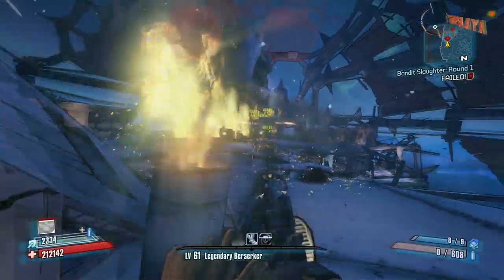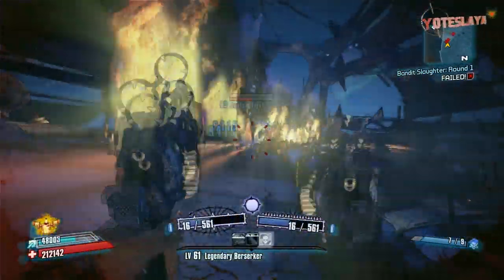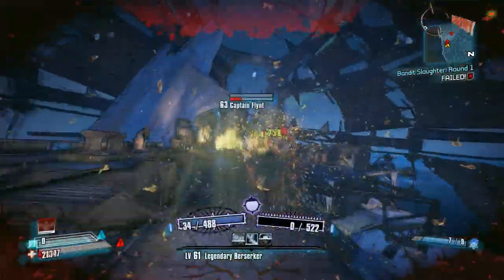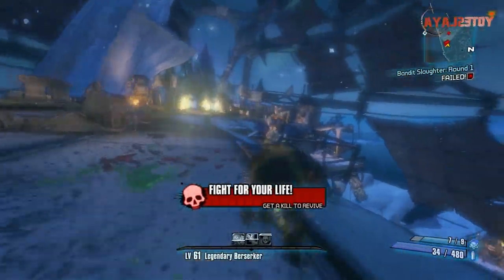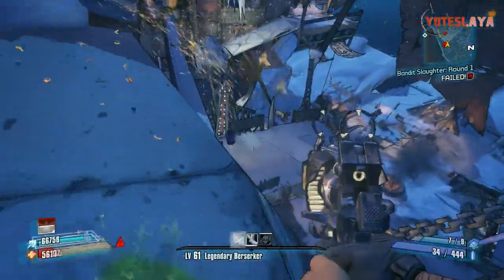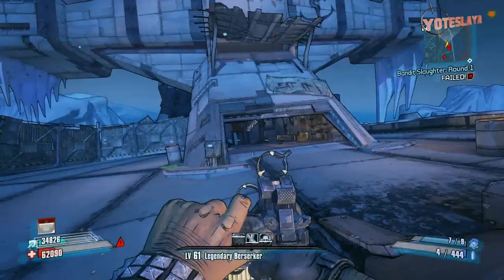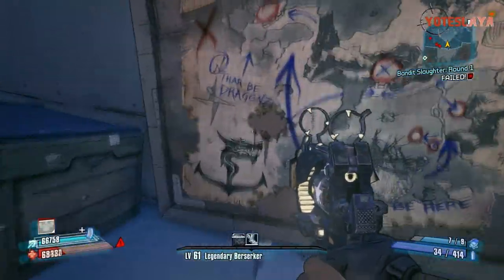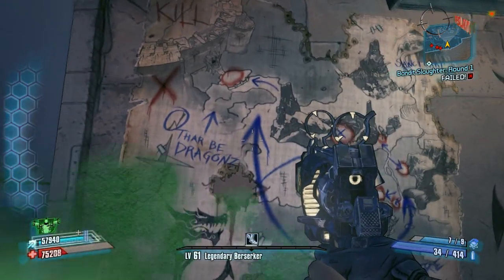I'm pretty sure it has, unless they changed some graphics here on the boat or something like that, which they may have. But you can see here I'm on Captain Flint's boat — we're killing Captain Flint — and behind me is going to be like a map, similar to like a treasure map. Because we're on a pirate boat, that's where all the treasure is. But there's a map on the wall that is actually going to point out where the dragon is located, and I find this pretty freaking awesome. Right here is the map — you can see there be dragons. Dragon Keep, dudes.